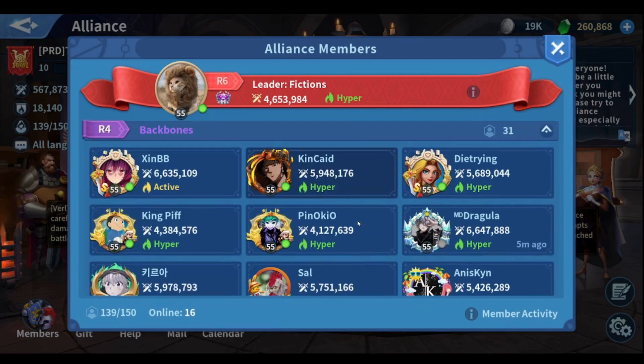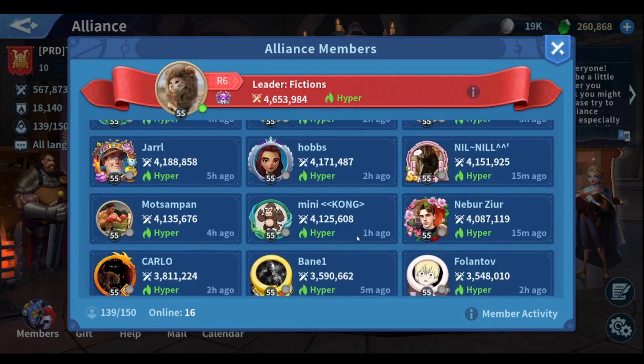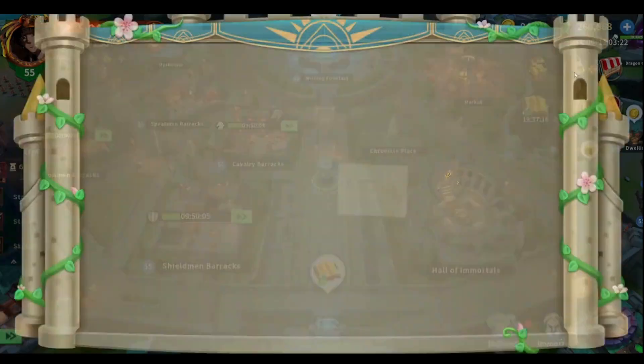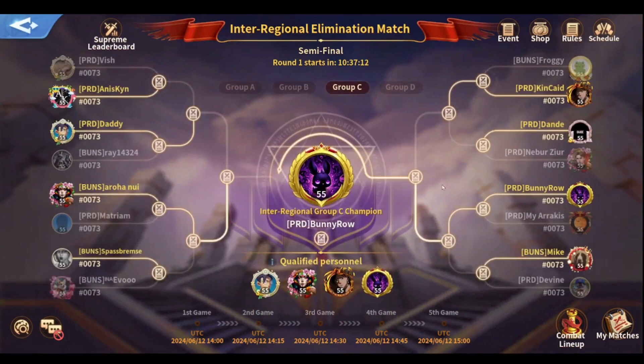She's at R4 — you can see that her status is 'present', which means I know 100% that she does not log in to check her lineups and does not log in to use boosts. So I made and prepared my presets in order to counter all her marches.